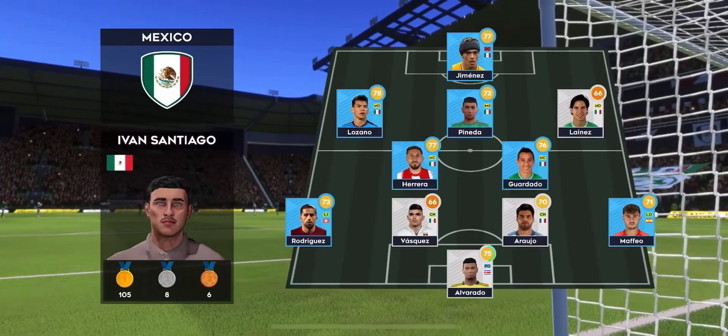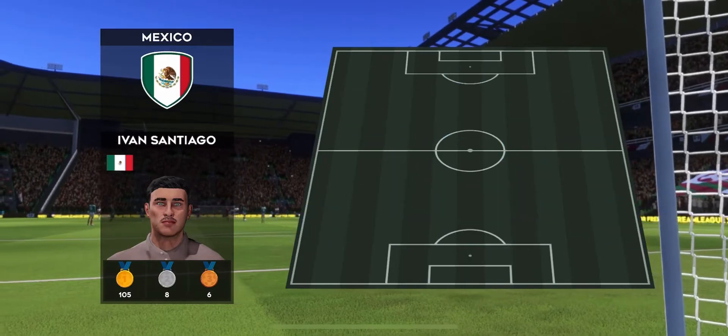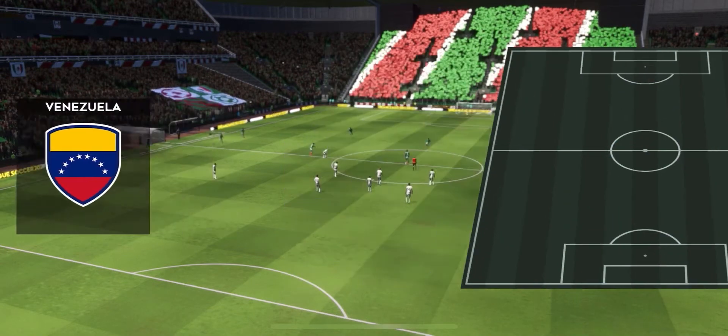The manager is playing a 4-5-1 formation today. Today they're using a 4-4-1-1 formation — a stable, steady line-up that is capable of a few surprises.